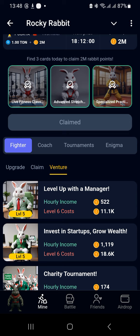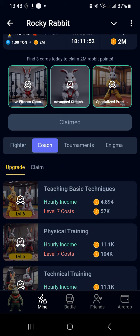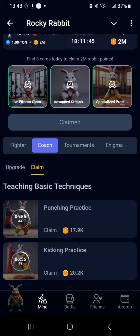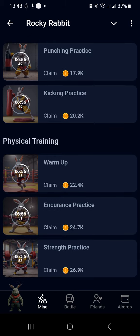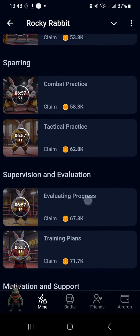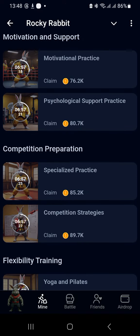The second one will be Specialized Practice. You move under the main tab called Coach. From Coach, you move to the Claim sub-tab. Then you scroll down to the Competition Preparation Section. You choose Specialized Practice.